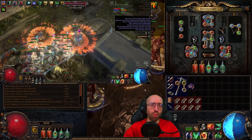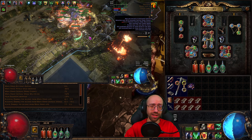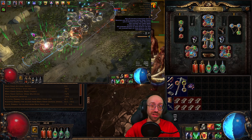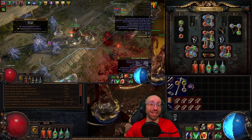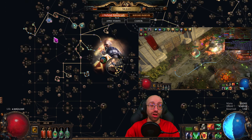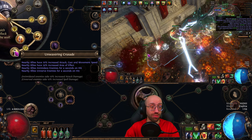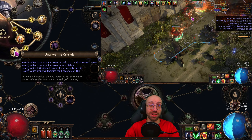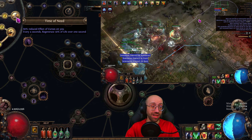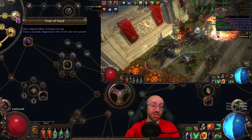Why Guardian over Necromancer? Simply put, if you're in trade league you probably want Necromancer because it's the stronger ascendancy for offense with minions. I chose Guardian because I like to be a special snowflake, but also because Guardian gets a lot more speed out of the box — especially good for SSF. Radiant Crusade gives Onslaught and more damage, and Unwavering Crusade gives another 20% attack, cast, and movement speed, plus intimidate, unnerve, and AoE on allies. Time of Need reduces curse effect on you and regenerates a huge chunk of your life every four seconds.